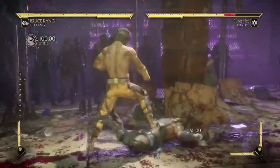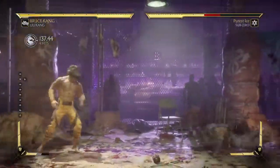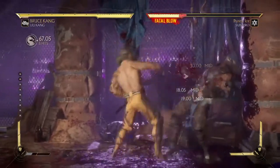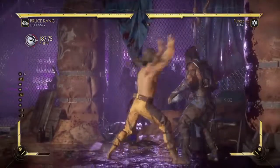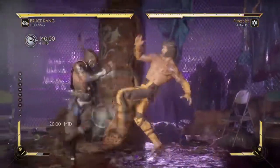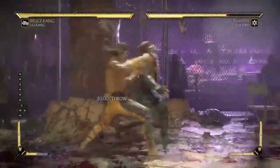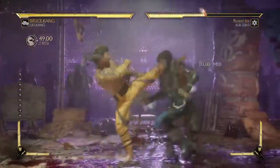Stay safe out there everybody. Remember, go for hit confirms — not just regular mix-ups like lows and stuff, but go into grabs. I know it's not a lot of damage, but somebody can easily go into an escape and get out of it. The grab is really the best move in the game — hit confirm. You really got a lot of advantages as far as throws.